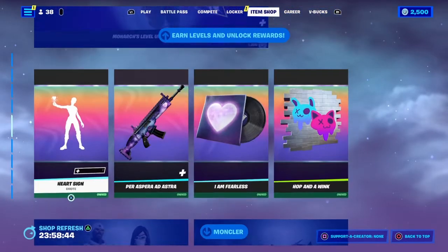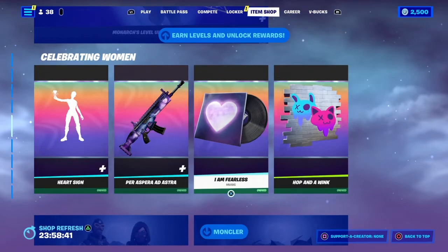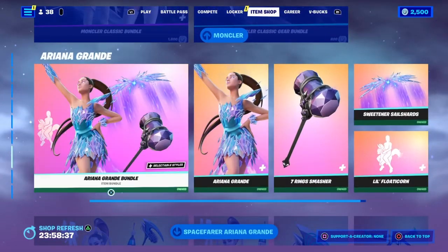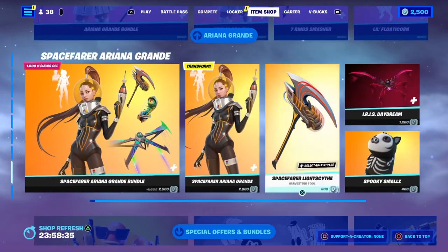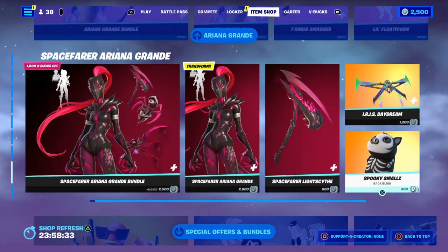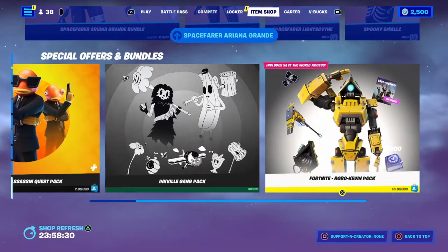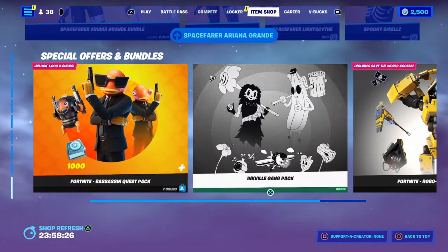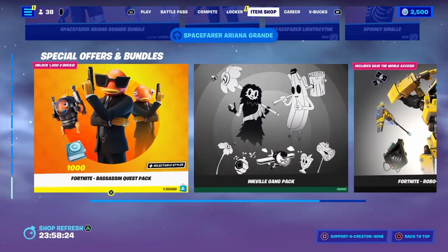The Monarch Pack is still here. Heart Sign, Clown, Monarch, Moncler Bundle, Ariana Grande is still here. Okay, so Buy Assassin's Pack and 8-Fill Game Pack. And yeah.